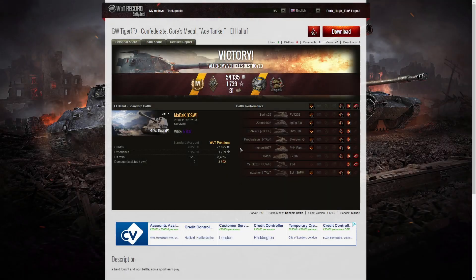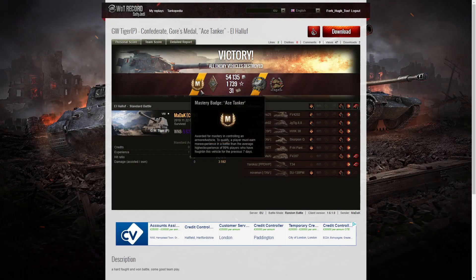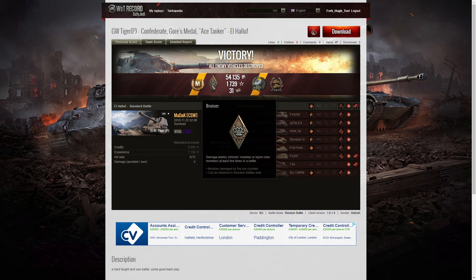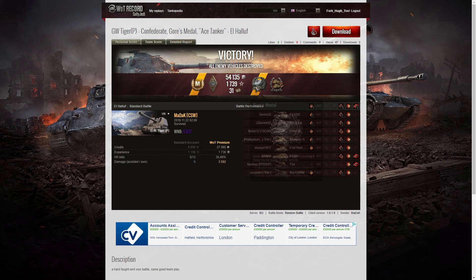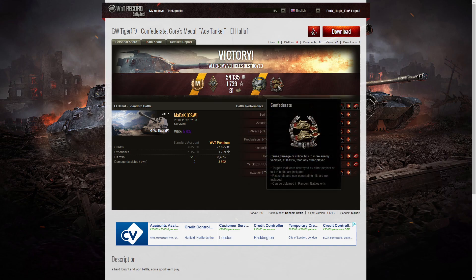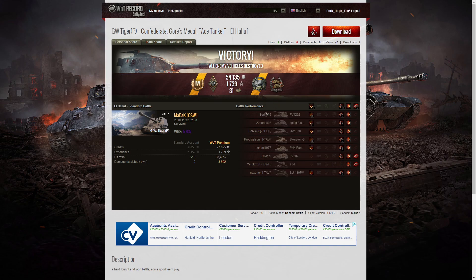Looking at the end of battle stats: it's an ace tanker for Maddax in the GW Tiger P. He got a Bruiser medal for at least five critical hits — he got 13 in that game. A Gauze medal for doing more damage than 10 times the hit points of his own vehicle, and a Confederate medal for hitting more of the enemy than anyone else on his team. His WN8 for that game was 5,637.